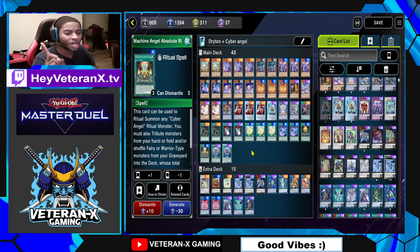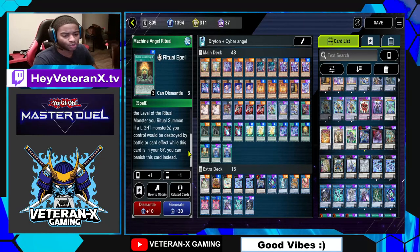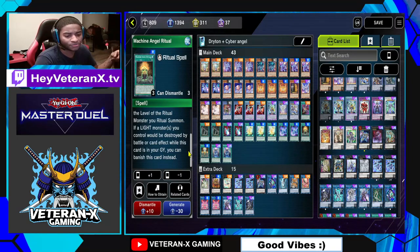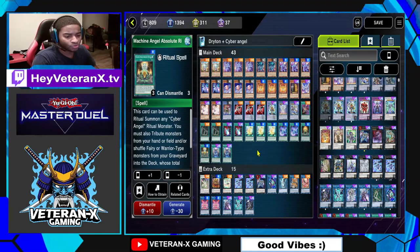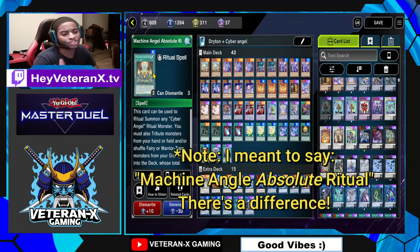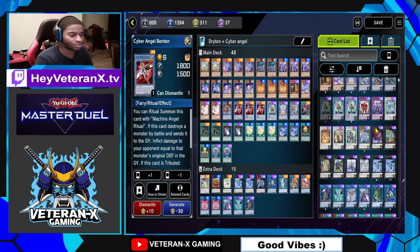I'm running one copy of Machine Angel Ritual and one copy of Machine Angel Absolute Ritual — they both have different things they can help with. I'm running Machine Angel Ritual because it can be searched by Cyber Petite Angel. Also, if a Light Monster you control would be destroyed by Battle or Card Effect while this card is in your graveyard, you can banish this card instead — and it's not once per turn. Machine Angel Ritual lets me extend combos to the extreme and use my graveyard as my second hand; I can shuffle Cyber Petite Angel and Cyber Angel Binten back into my deck from the graveyard and ritual summon Dakini.